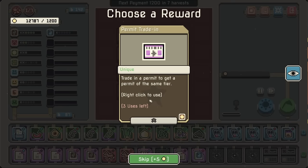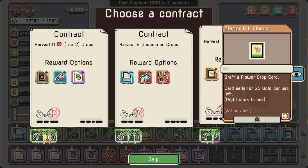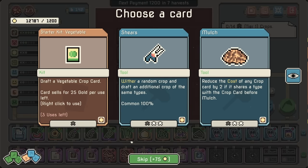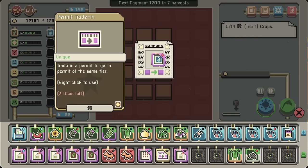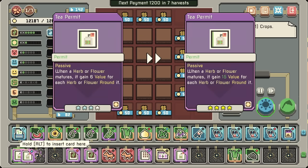Permit trade-in: trade in a permit to get a permit of the same tier — that's actually pretty good. Money — don't care about most of these. You know what, I'm going to throw in the shears. Permit trade-in: trade in a permit to get another permit of the same value — this ain't helping us that much. The tea permit on the other hand, though — oh boy. Here we go. Use them together, and we've got gold! Whenever an herb or flower matures, it gains 15 value for each herb or flower around it.